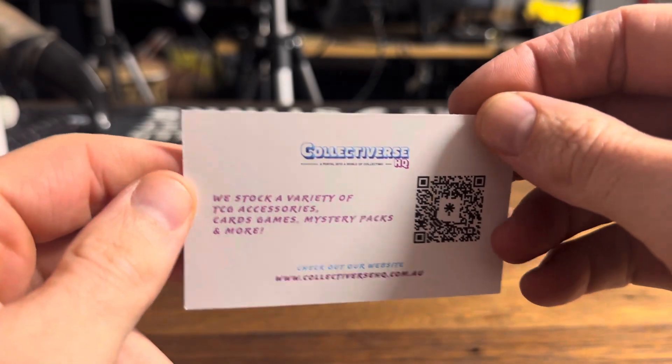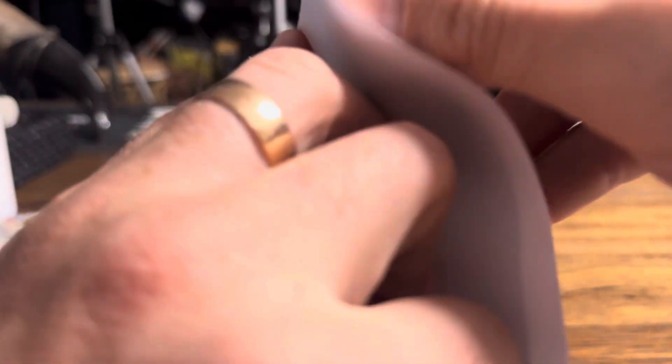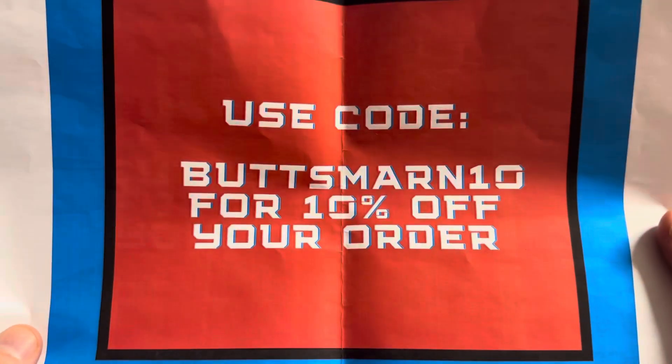Head over to those mad dogs right now and grab yourself a mystery pack. And did I mention you can get 10% off if you use the code — if I can open this thing. Oh yes, my arch nemesis: A4 paper, ladies and gentlemen. All right, I've got it. 10% off if you use code BUTMAN10.